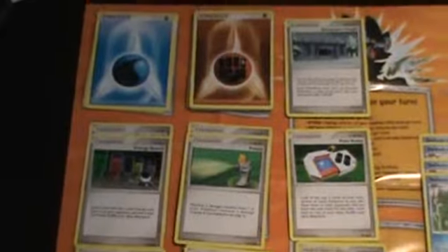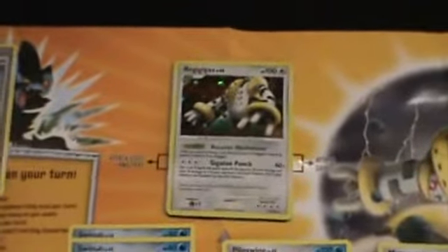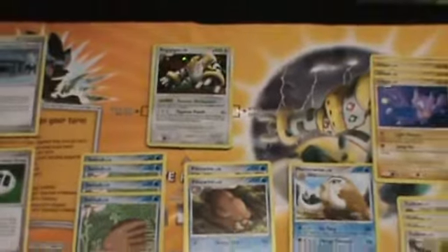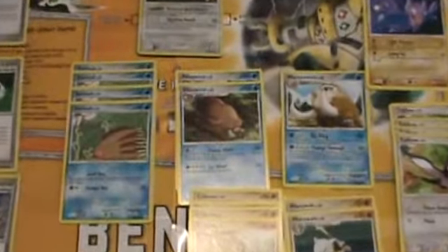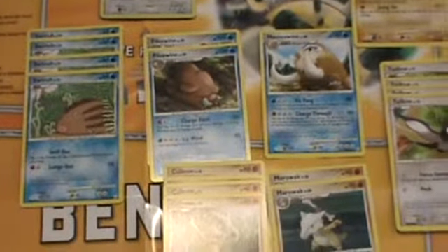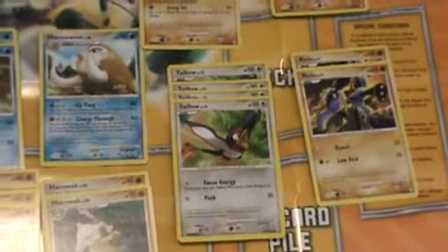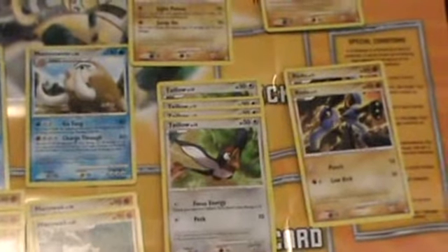So here you have the deck laid out in its entirety — over here the energies, and all the trainers. I gotta say, there's not quite as many or as good trainers as there are in the Heatran deck, but it's got some different ones. Like I said, Snow Point Temple is an interesting addition. The main card, Regigigas, doesn't have a whole lot to do with anything — it just serves as a powerful basic Pokemon. It's not even the same type as the main two types, but it still works. You have your main lines of Mamoswine and Gliscor, also supported by the Marowak line. And as with the Heatran deck, you also have two extraneous basics which don't seem to have any attacks that do anything.